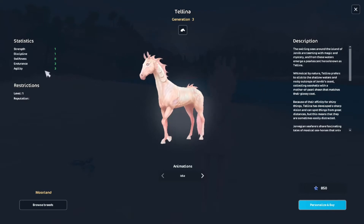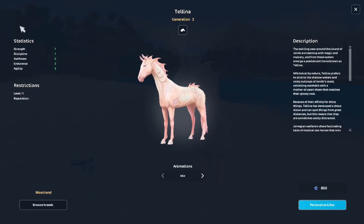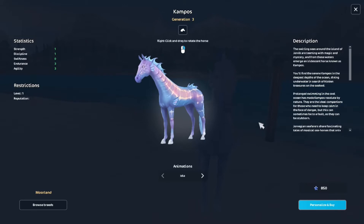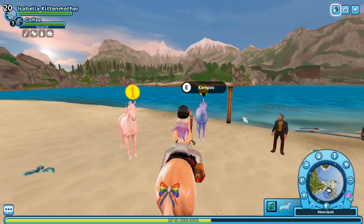The statistics for Tellina are: straight 1, discipline 1, swiftness 0, endurance 3, and agility also 3. Then we have this purple-blue one, which is Kampos, and the cost price is the same as Tellina. You also have to be level 1 and the statistics are the same as Tellina.